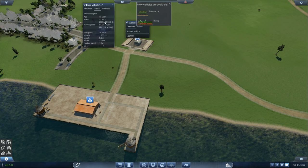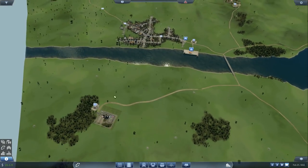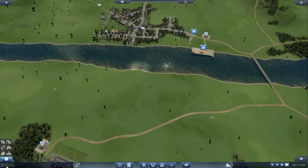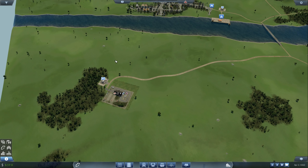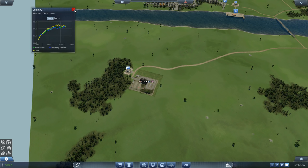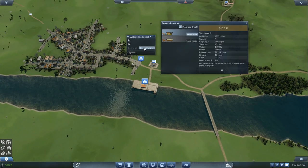We unlock some more stuff — do we unlock better road vehicles? Not really. We unlock some trains I think. We're super low on cash — we're going to have to borrow money. It's going to suck, but we can repay it in the long run. Let's borrow 100k just to be safe. I do have to pay interest and dividends on it. Let's go to the depot and buy a road vehicle — you can carry steel, horse wagon.